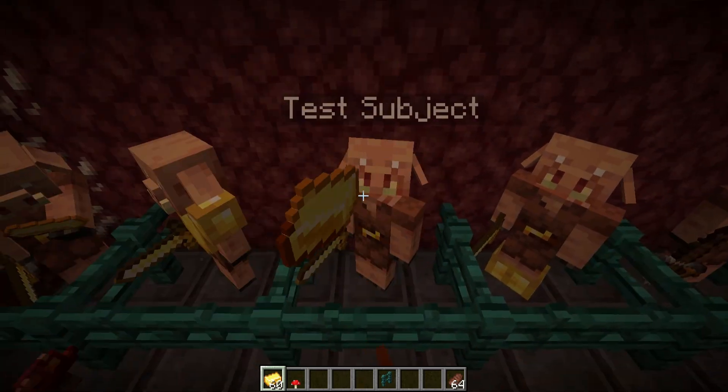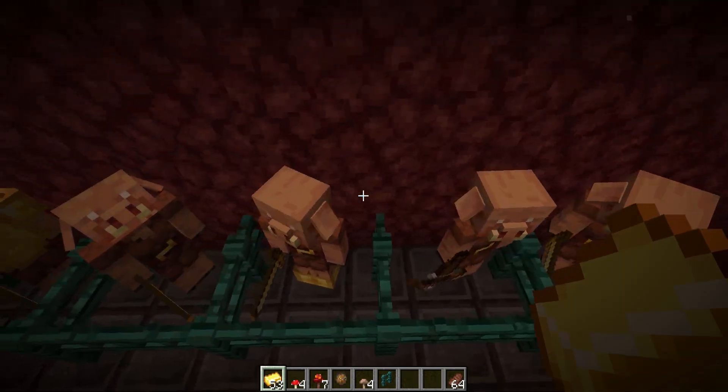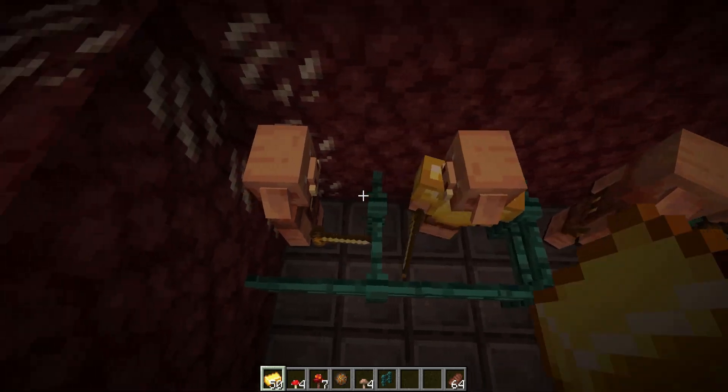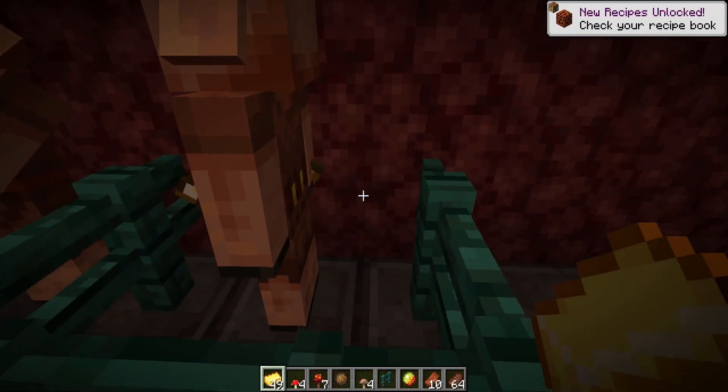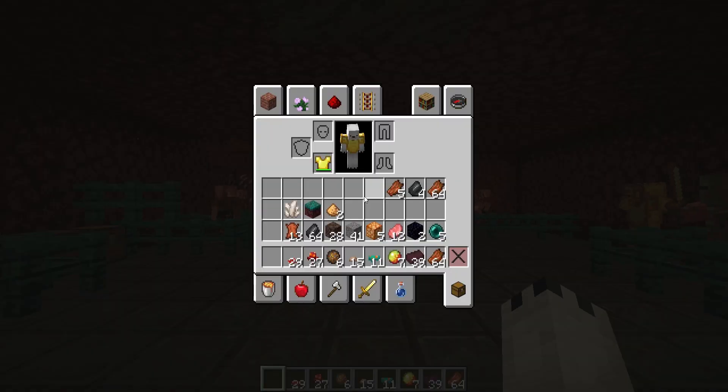You can also trade with piglins by throwing a gold ingot at them. I've received three different items so far and you can seemingly just keep throwing gold and they'll keep dropping things for you. I traded two full stacks of gold ingots and this is everything I received: both kinds of mushrooms, both kinds of warp fungi, fire charges, magma cream, ender pearls, and even obsidian — so there's a roundabout way of creating a portal back out. They give you flint but no iron, so you can't actually light the obsidian portal directly.